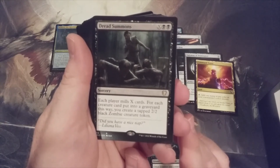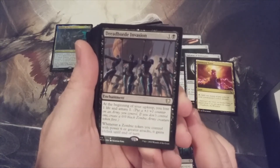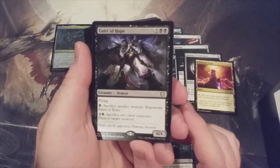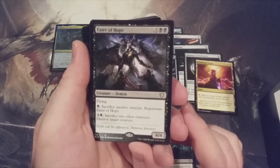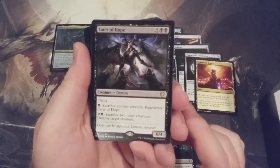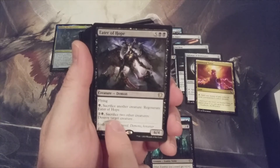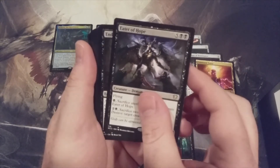Diregraf Colossus — such an awesome card. It ETBs with a plus one, plus one counter for each zombie card in our graveyard, and whenever we cast a spell, we put a 2/2 zombie token into play tapped — for only two and a black. Dread Summons — the mass mill card, a good one. Dread Horde Invasion is Bitterblossom light, just for creating our zombie army — a pretty good card to include. Eater of Hope: five and two black, a 6/4 flyer. Tap and a black, sacrifice another creature to regenerate it. Tap, two and a black, sacrifice two other creatures to destroy target creature — not target non-black creature. That's a really good creature.